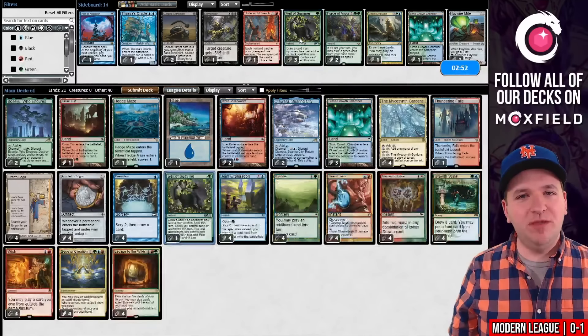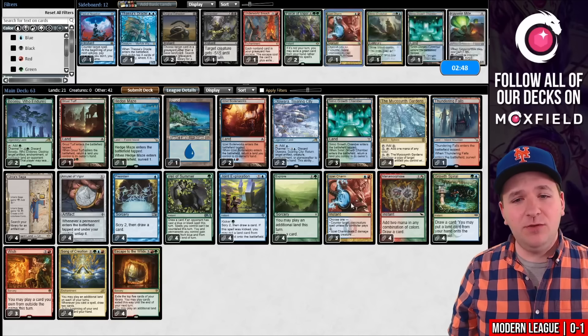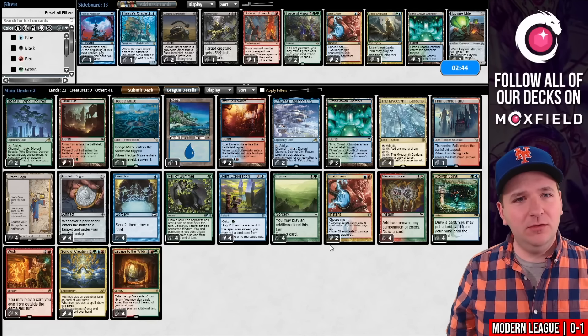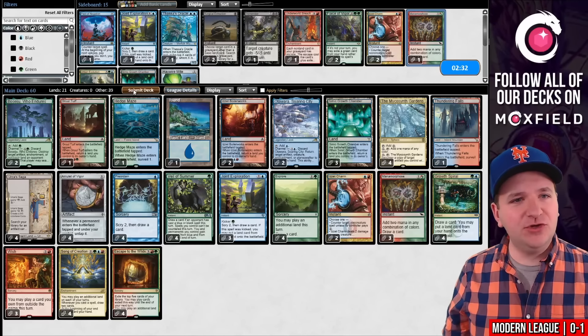We're facing an Orcish Bowmasters/Grief deck, so we definitely want four copies of Veil of Summer. I think you could probably shave on Izzet Charm — those are a little bit expendable. And Manamorphose versus Joint Exploration — I think you could probably cut one of each. Let's try this.